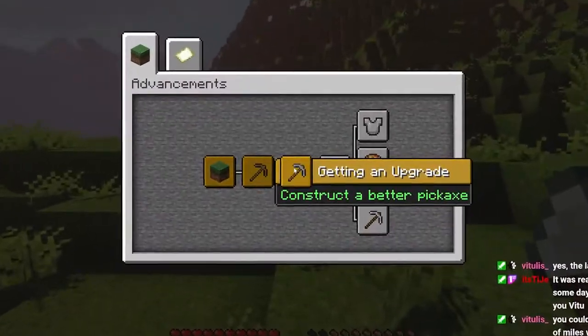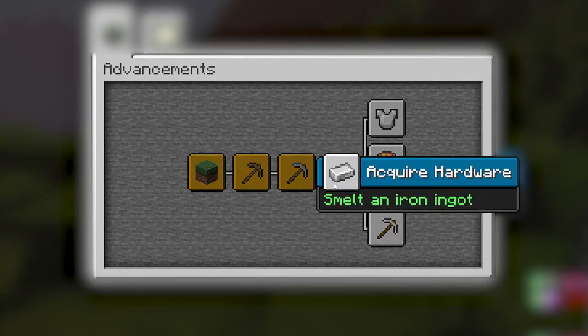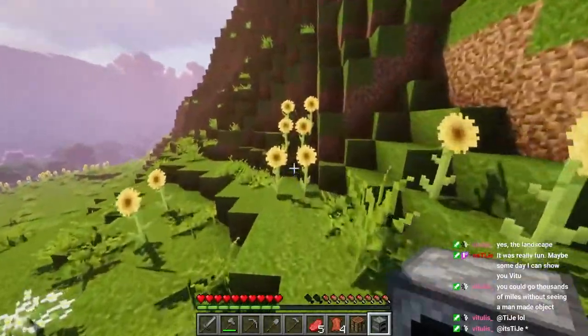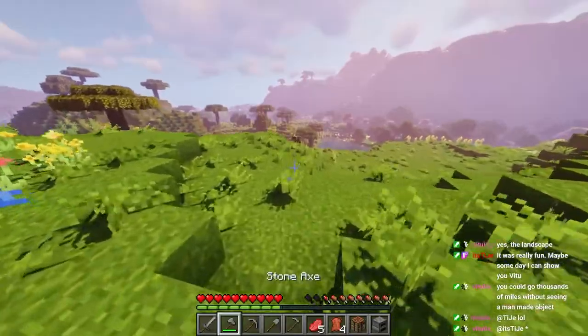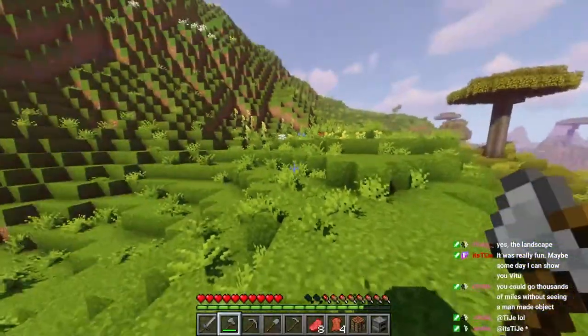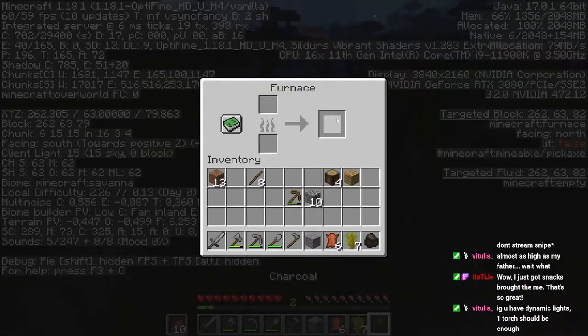I already have my furnace, so all we have to do is find iron. I'm guessing we can do that by just going inside a mountain. First of all I'm going to brutally slaughter this cow. All right, charcoal ready. That's a village — okay, we're going to check out the village first.